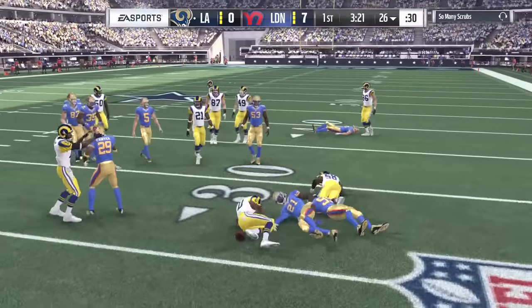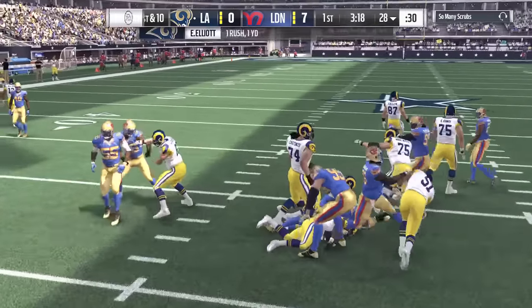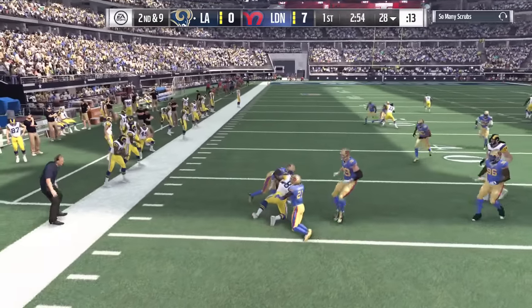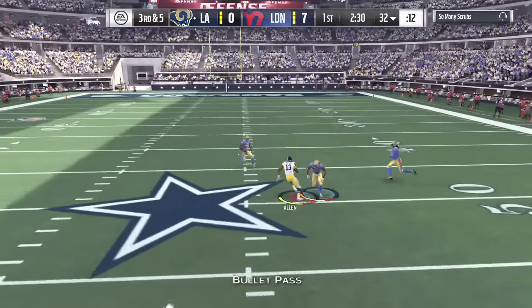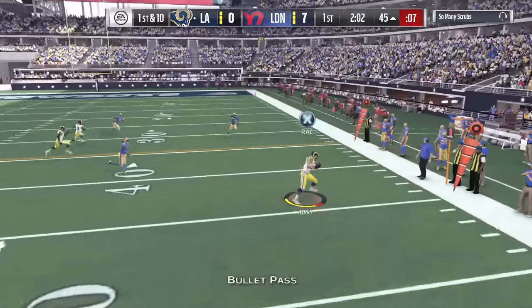I'm shook right now. We just got to get back on offense and hopefully get rid of them. We'll adjust on the defensive side because he definitely wants to run the ball with Todd Gurley, especially on stretch runs. We throw it to Hunter Henry, breaking a tackle and getting a decent gain. Faced with a third down on our first drive, we go downfield to Keenan Allen to convert.